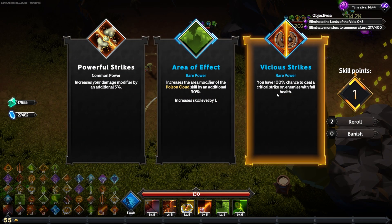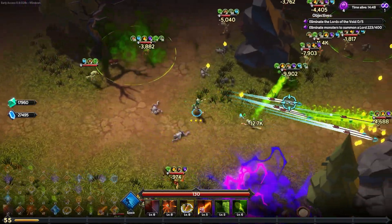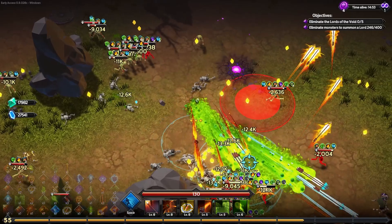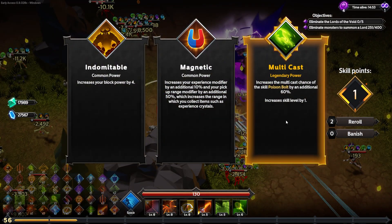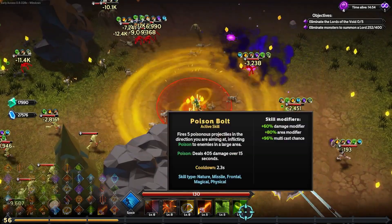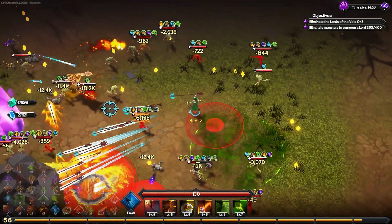Vicious strikes — 100% chance to deal a critical strike to enemies with full health. I think I'll take it. A lot of my attacks and hits are small in damage but every little bit helps. Legendary — increases the multicast chance of the poison bolt by 60%, giving a 96% total multicast chance — almost guaranteed to multicast every single time. That seems quite good.